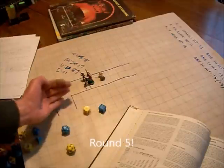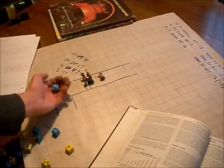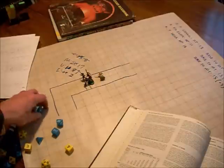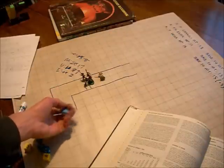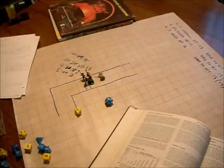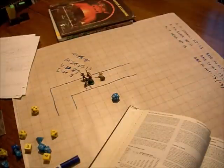Round 5. Monster rolls 5 initiative, party rolls 4 — the monster goes first. The Minotaur directs both attacks at Elda. The first roll is a 14 — that's a hit. The second is a 4 plus 2 for 6 — a miss. Elda takes 9 points of damage, bringing her down to 2 hit points. Now the party attacks: Elda needs a 13 and rolls a 14 — a hit! The Minotaur takes 1d8 damage for 2 points, going down to 15 hit points. Ursula rolls a 1 again — tough luck. End of round 5.